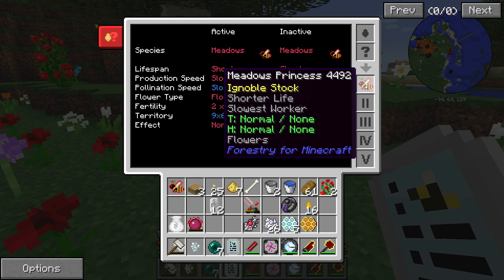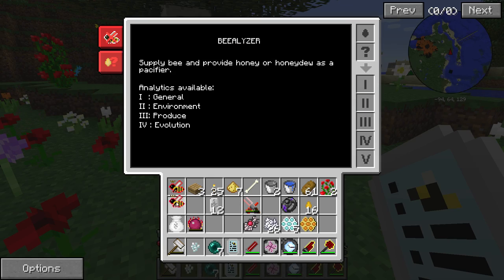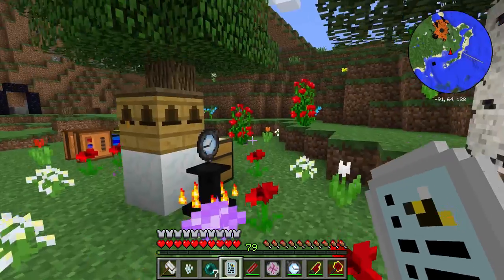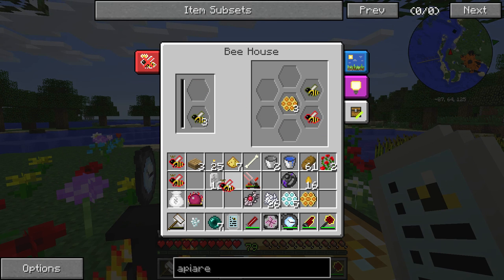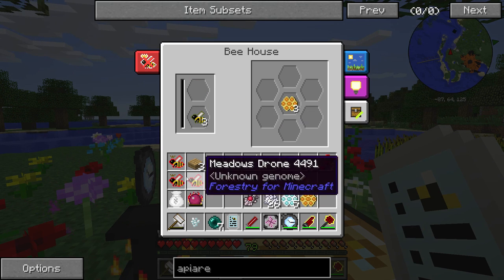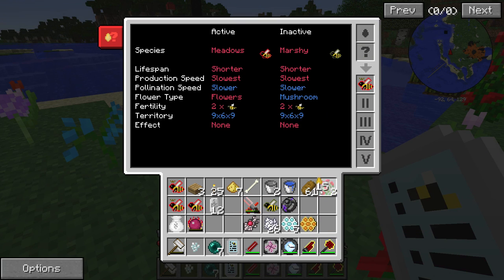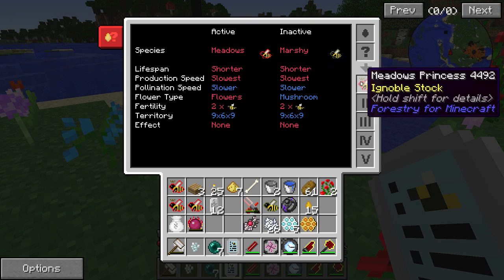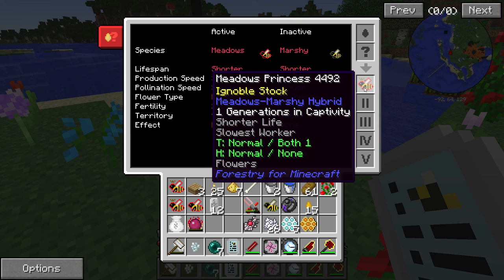They are the same on everything except whether they're pristine or ignoble. What is the difference? Can someone give me a better explanation? I really don't understand that. However, I do understand that I've just got another meadows princess and a meadows drone and a marshy drone, which is kind of cool. Let me take a look — I want to analyze this meadows princess. It's got flowers, shorter life, slowest worker, normal, both one, normal, none, meadows-marshy hybrid.